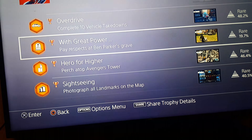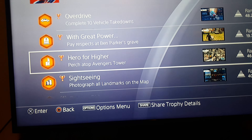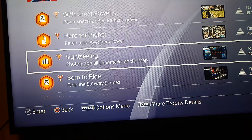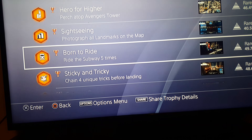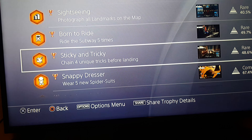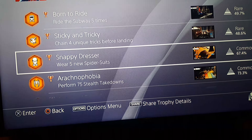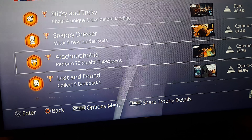Once Miles Morales's dad dies, you can find it. Heroes for Higher — approach atop Avengers Tower; this one took me two tries to get. Sightseeing — photograph all landmarks on the map. Born to Ride — ride the subway five times, easy trophy. Stick and Tricky — chain four unique air tricks before landing. Snappy Dresser — wear five new Spider suits.